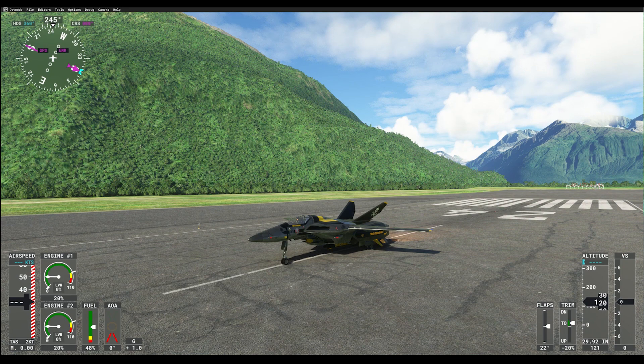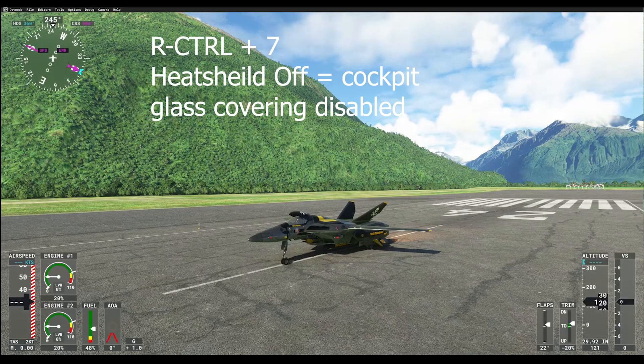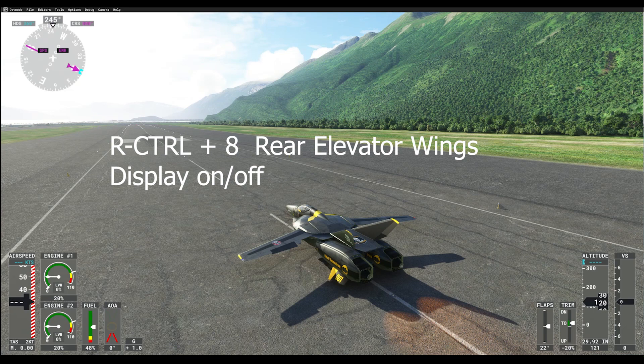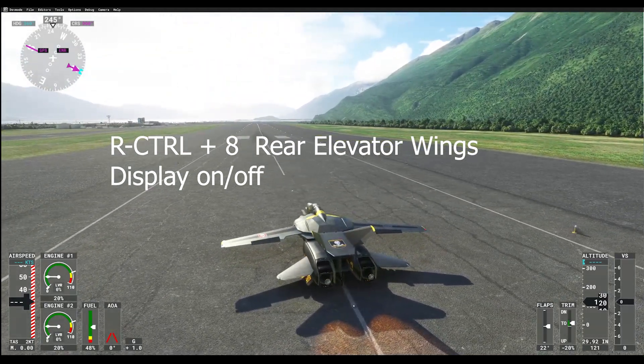The other hotkeys: Control+7 is for the heat shield — on and off. Control+8 is for elevator wings. The original cartoon series did not have elevator wings on the legs, but I like them as they look more like the F-14 Tomcat. Hitting Control+8 displays the elevator wings, and you can have these on to your taste. Control+8 again will switch them off.